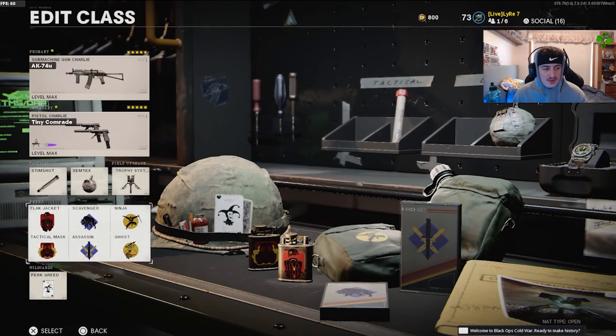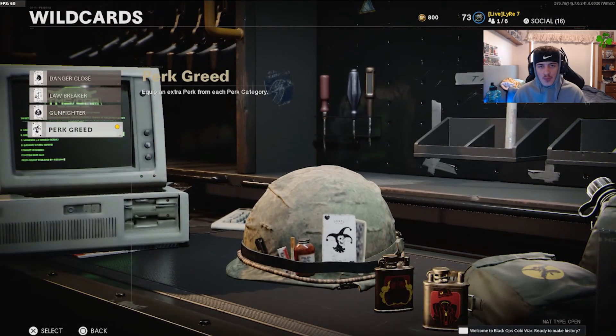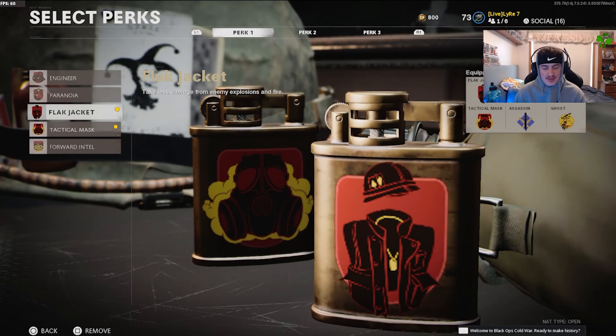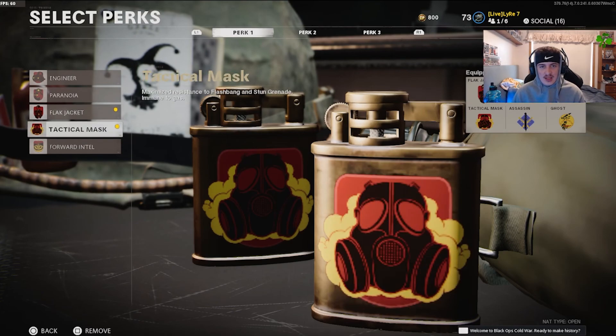Now for the perks — first we'll go over the wildcard. You gotta use Perk Greed so you can use multiple perks. The perks I use are Flak Jacket and Tac Mask. Flak Jacket means if a grenade hits you, you take less damage from the explosion. Tac Mask means if someone throws a stun, your whole screen doesn't go wide.